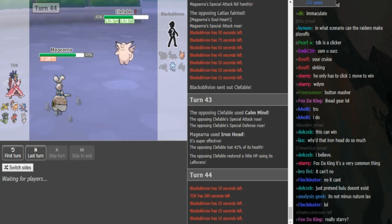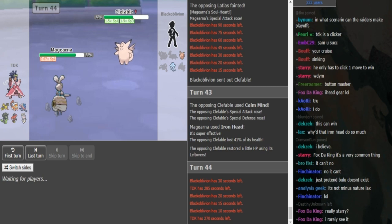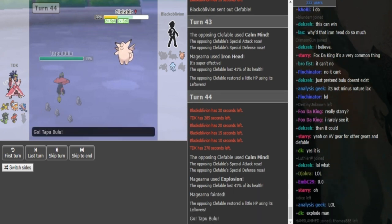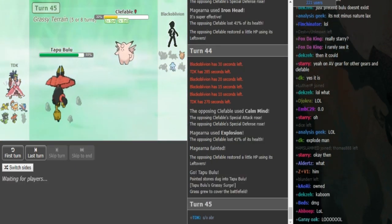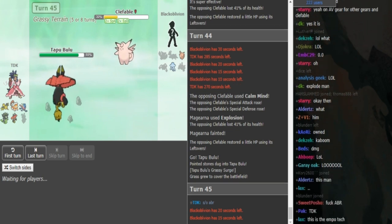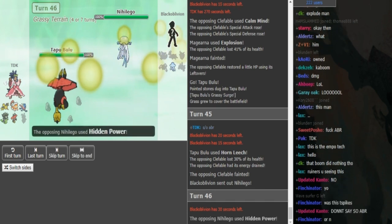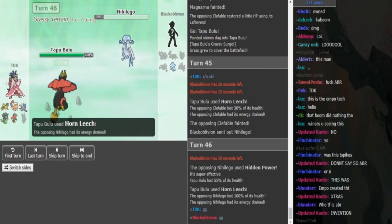He can keep spamming Iron Head or Volt Switch out. Volting out is better because if Clefable gets too many Calm Minds up it will do too much damage to Bulu. But he has Explosion — apparently ABI used it in Snake to bring Volcarona in range of Extreme Speed from Zygarde. Hornleech picks up the kill, and Nihilego cannot lock into a move that hits everything: Sludge Wave gets walled by Zygarde and Lando, Hidden Power Ice or Fire gets walled by Greninja. TDK takes the win.